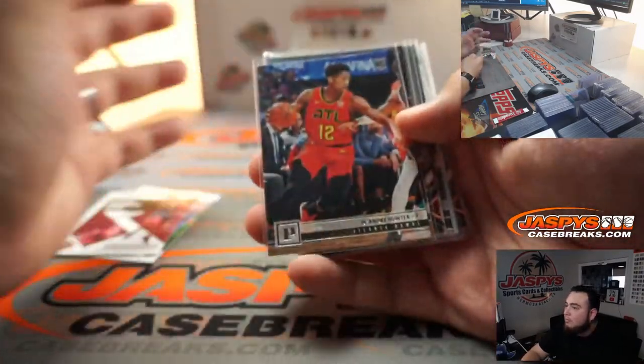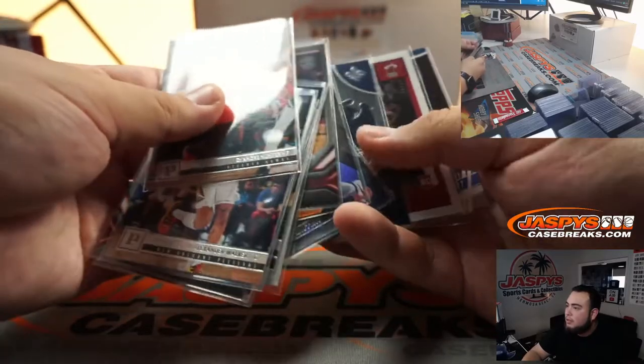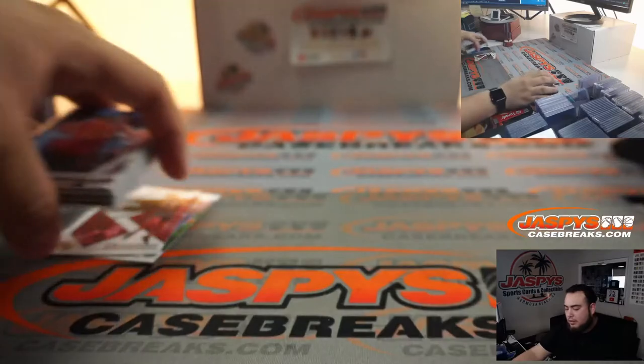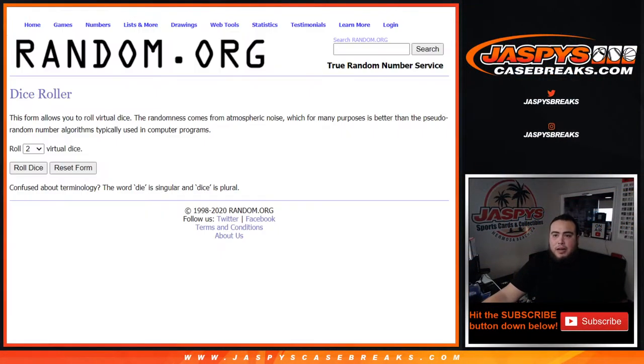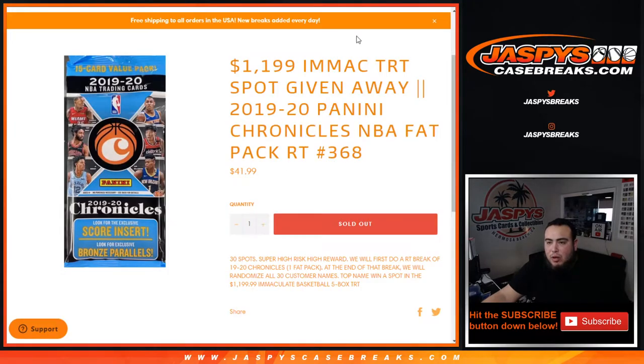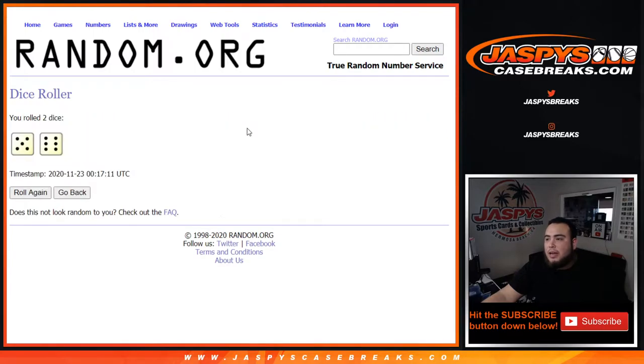There you go — we'll top load all those rookies for you guys. Very nice. Good luck to everybody that's part of this filler break. Now we're gonna give away that spot — remember, number one gets the $1,200 immaculate tiered random team spot. So let's click the dice roller — it is a five and a six for eleven times. Eleven times — number one after eleven times gets the spot.